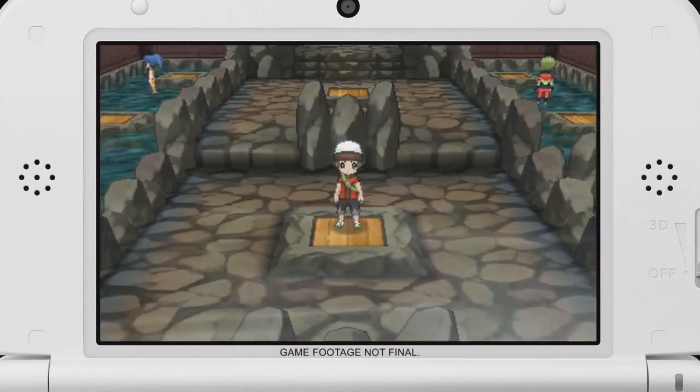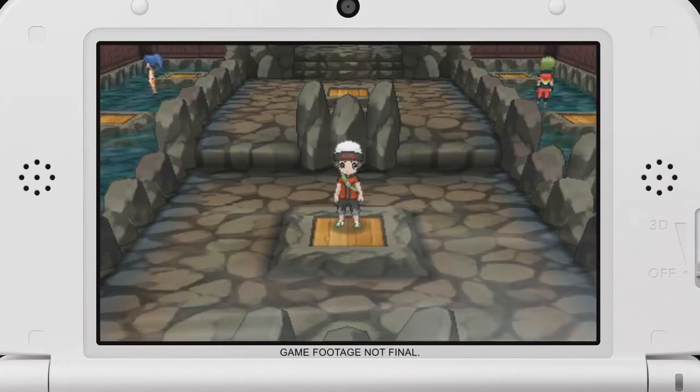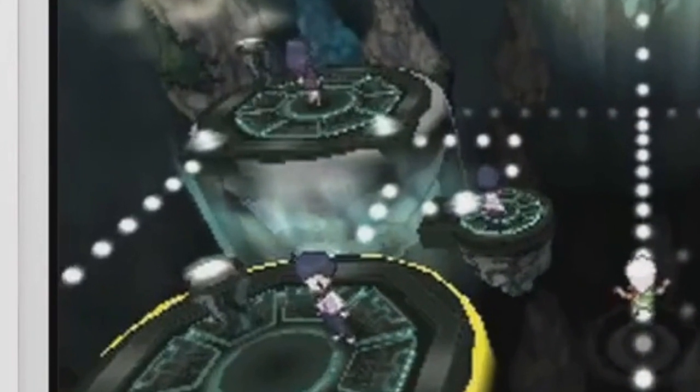It helps make it seem like there's a lot of effort being put into the remakes. And of course, that includes the gyms. We see two of them here which we believe to be Mossdeep Gym and Lavaridge Gym. Even though Mossdeep looks very different from the original, you can see Psychics and Hex Maniacs in the background. It only makes sense since Mossdeep is the psychic gym.